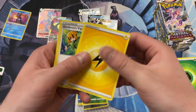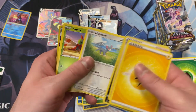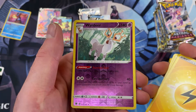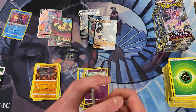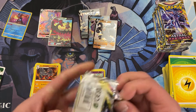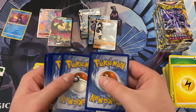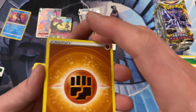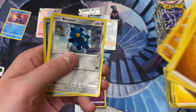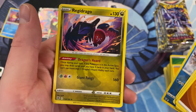We got a Lightning Energy. Gardenia's Vigor. Temple of Sinnoh — nice, that's what I like to see, I think that might be the first one we've seen. We got a Reverse Holo Wire Deer — that's pretty cool. And a Non-Foil Hisuian Arcanine. There's our Fighting Energy. Cranidos, a Feathered Ball. We got a Reverse Holo Bergamite and a Regidrago Non-Foil Rare.